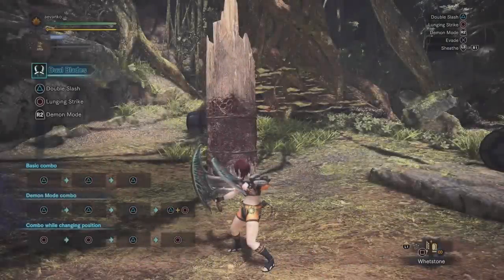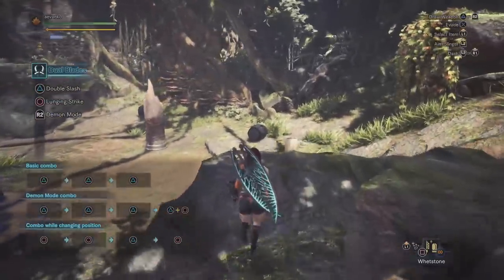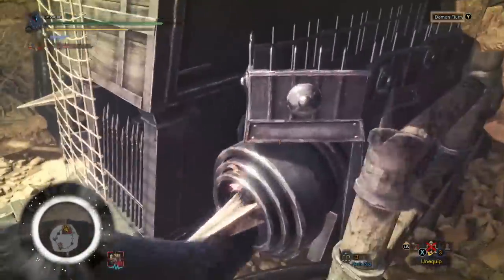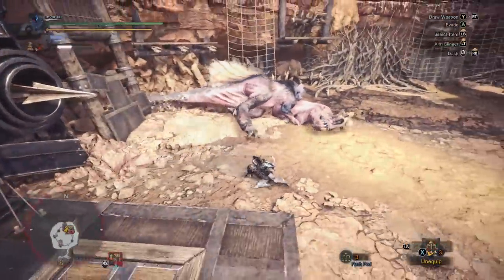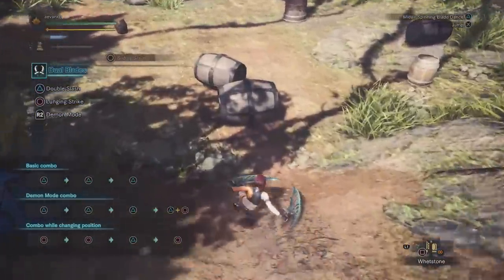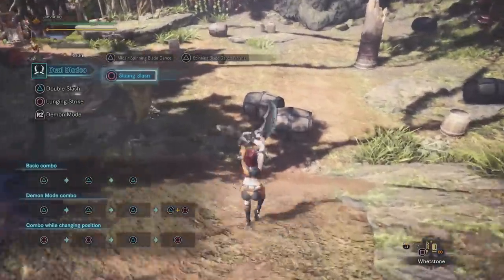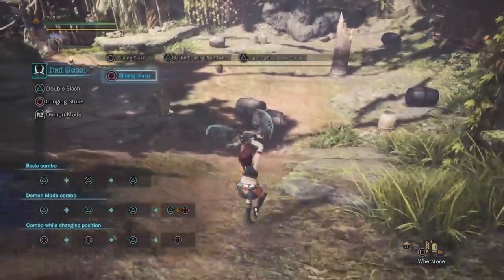Now before we go into demon mode and arc demon, let's take a quick look at the jump and slide attacks. Press triangle after a jump to do a standard slash, which does a decent amount of mounting damage — and the mount attack is really powerful and does tons of hits. If you do the lunging strike by pressing circle into a slope, you'll go immediately into a slide. Press triangle to do the mid-air spinning blade dance, which does four hits total. Press triangle one more time while in the air to do the finisher, which does six strong hits — the first two in the air and the other four on the ground. This is a very powerful attack, but it doesn't do any mounting damage, so don't use this if you're trying to mount a monster.